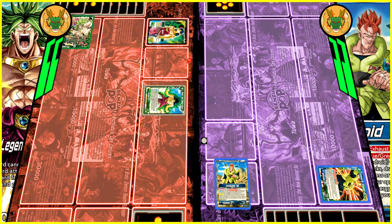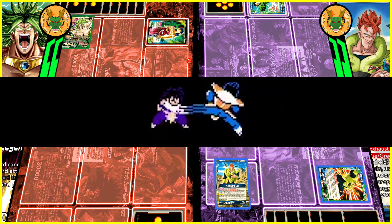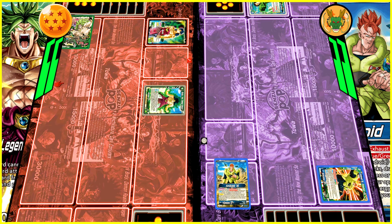Android 16 has a permanent ability that says Android 16 cards with energy exhaust ignore the energy exhaust, so it is really good. This card swings so hard when awakened. You drop a blue Android card and then you draw two. This leader is looking to be very, very good. OG Broly also has really good support, so we're not sure which is the better deck.